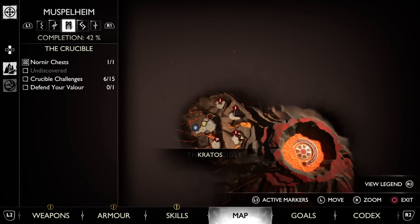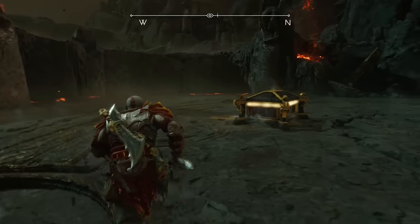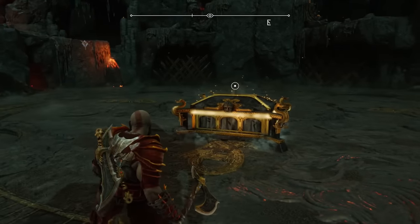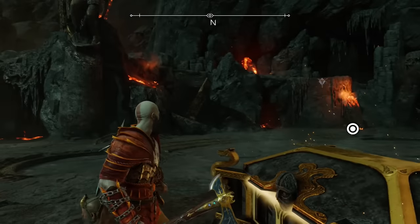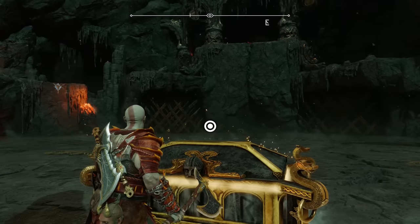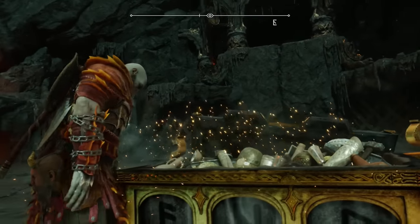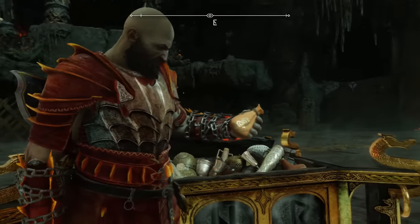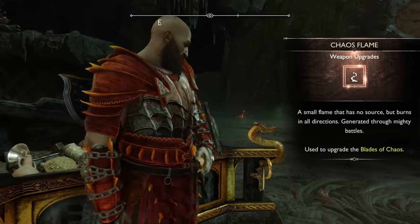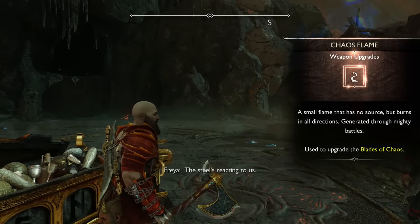Getting started, our first Chaos Flame necessary to upgrade the Blades of Chaos to level 7 will require you to head over to where the Crucible Favor took you: Muspelheim. Although the Crucible can be a pretty intimidating area, especially on higher difficulties, all you have to do for this one is complete the first six challenges, which are the easiest ones. After your sixth challenge, you'll find the Chaos Flame within a Nornir chest in the center in front of Brock and Sindri's shop.